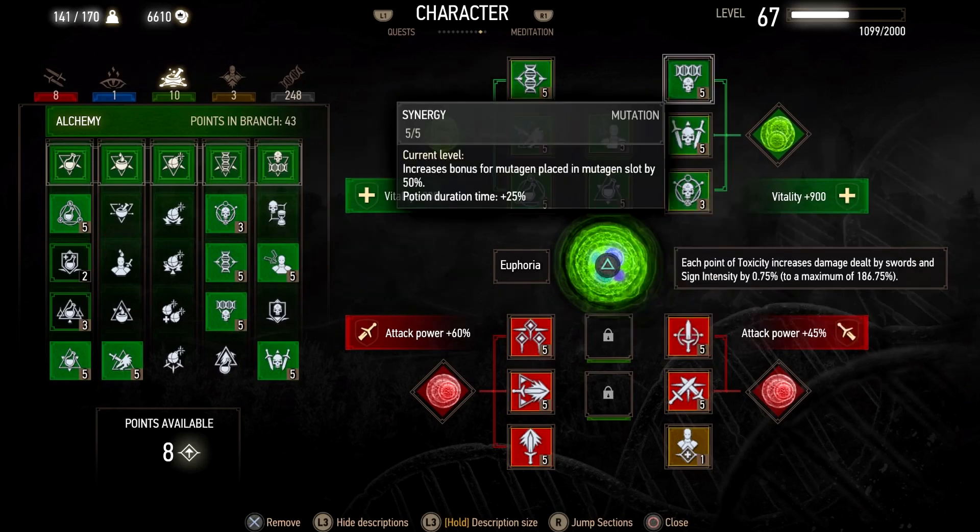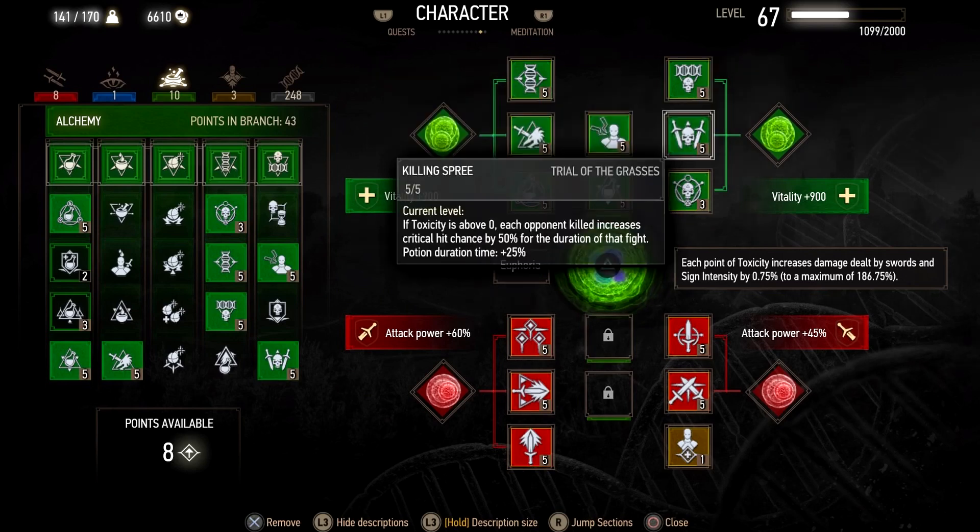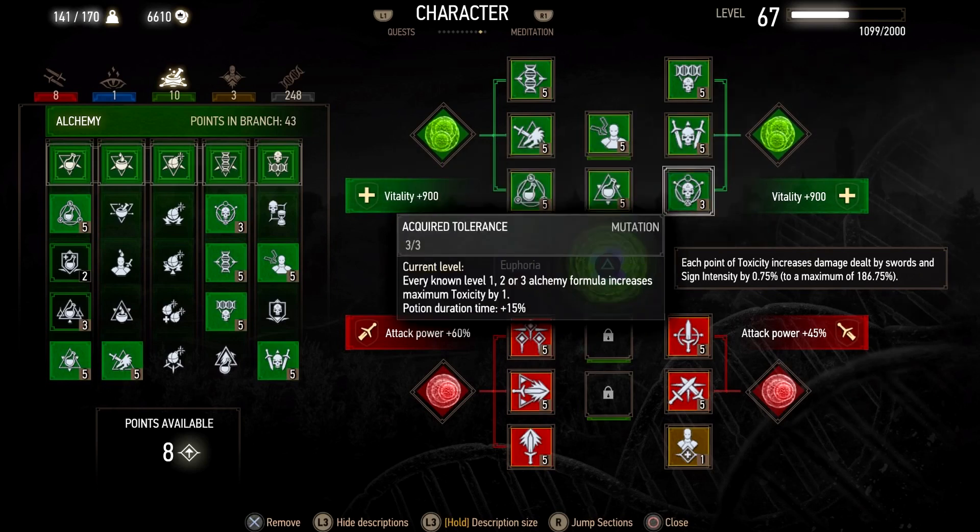The Synergy mutation makes our mutagens placed in the mutagen slots 50% stronger. That's how I have 900 vitality or 60% attack power. Killing Spree is very nice — when you kill an enemy in a fight, you get 50% more crit chance. So essentially with this build, every hit is a critical hit after I kill one enemy. Acquired Tolerance is a must. Every time you collect a new formula, it increases your toxicity allowance, which allows us to get three decoctions, more health, and more toxicity.